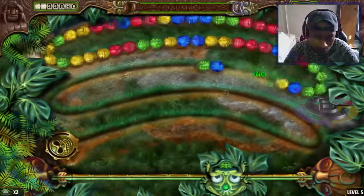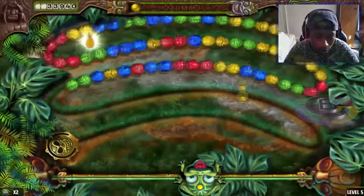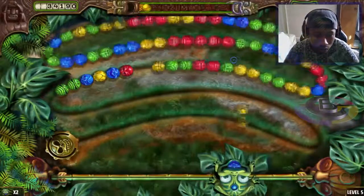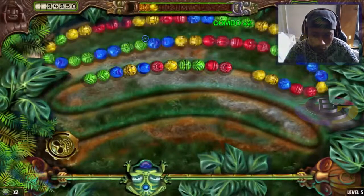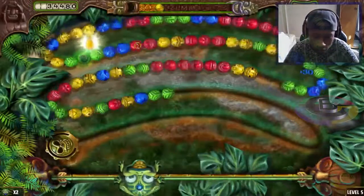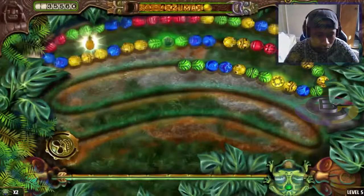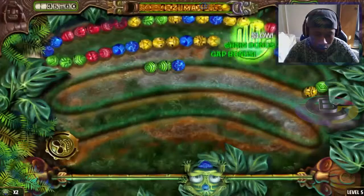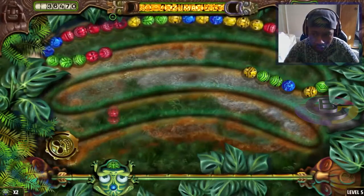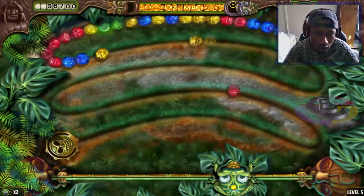I just missed it at the bottom — I didn't see it in time. This level is a bit hard because you can only hit the balls on the first row; the ones behind are blocked. That explosion basically slows the balls down — that's crazy, some crazy stuff right there.